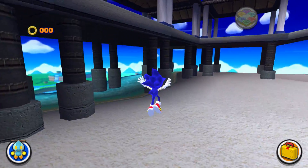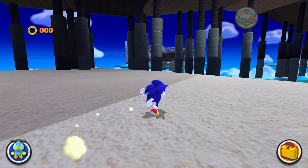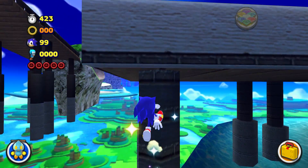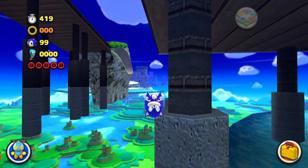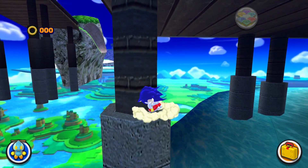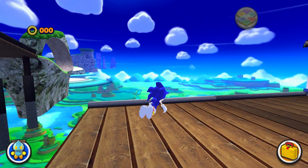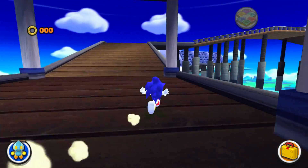Okay, so I'm going to have to get up there somehow, and I don't know how, because there was no spring or anything - obviously this is unfinished. So I'm going to have to try and find a way to get up here. Almost had it, almost had it. Okay, so we're going to jump on here and continue the stage. God damn, there's no rings though, so we've got to be careful - but then again, there's no enemies, so it should be fine.